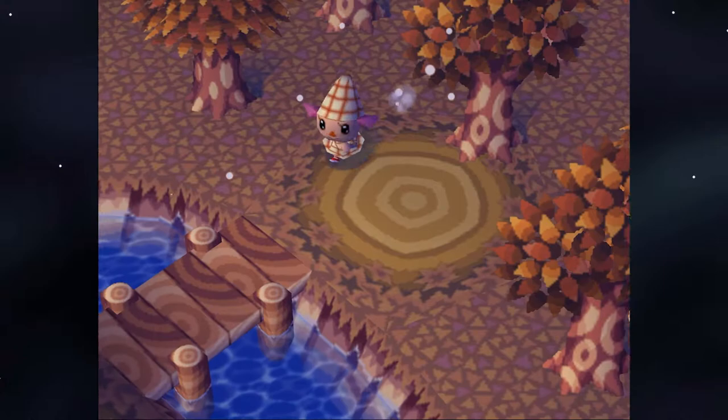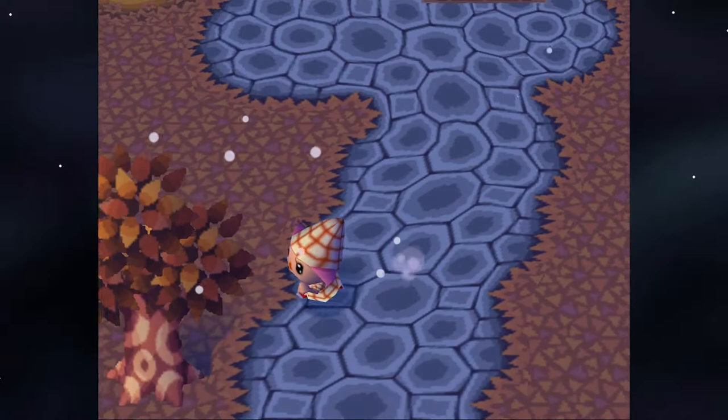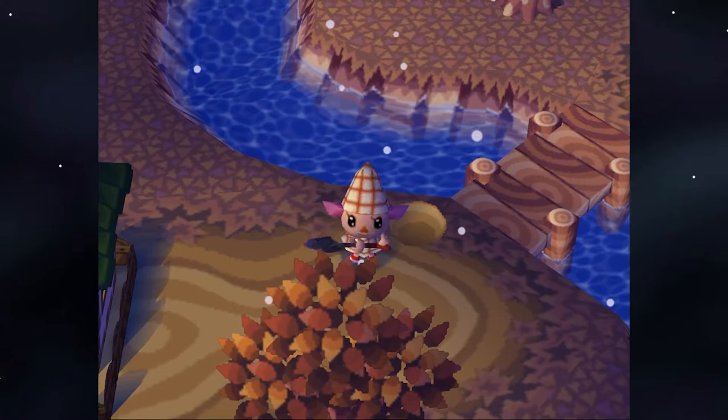We're here in Animal Crossing and it's winter time — how pleasant. It's probably not snow where you are. We just got a foot of snow last week. Our town is called Costco, and my character's name is Five Dollar Rotisseries — gotta get those cheap hot dogs.